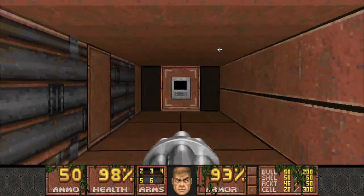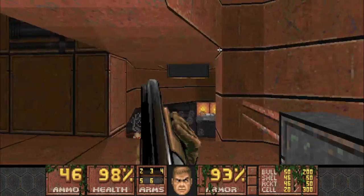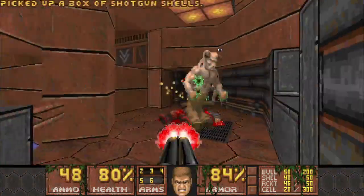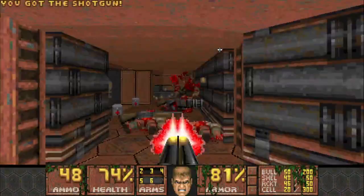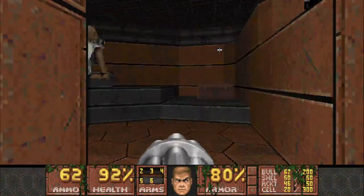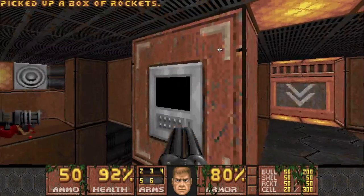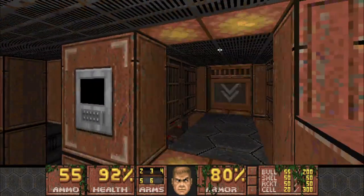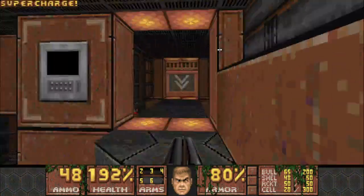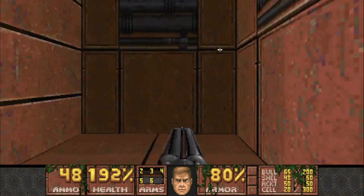There's definitely no shortage of shells in this map. Oh, that was a surprise — a nice surprise attack there. Is that a shootable switch? Didn't see what it did. Secret supercharge — that's nice. To be honest, both of those switches look like they could be secrets.